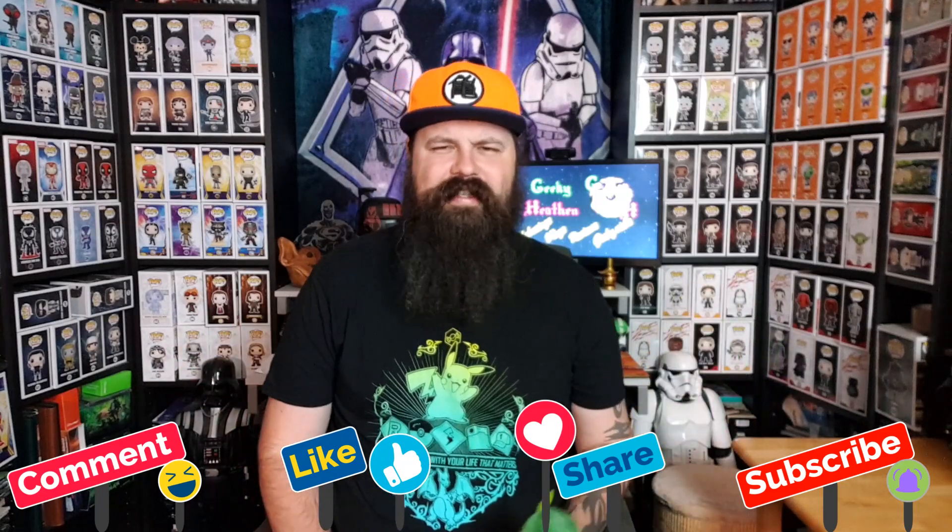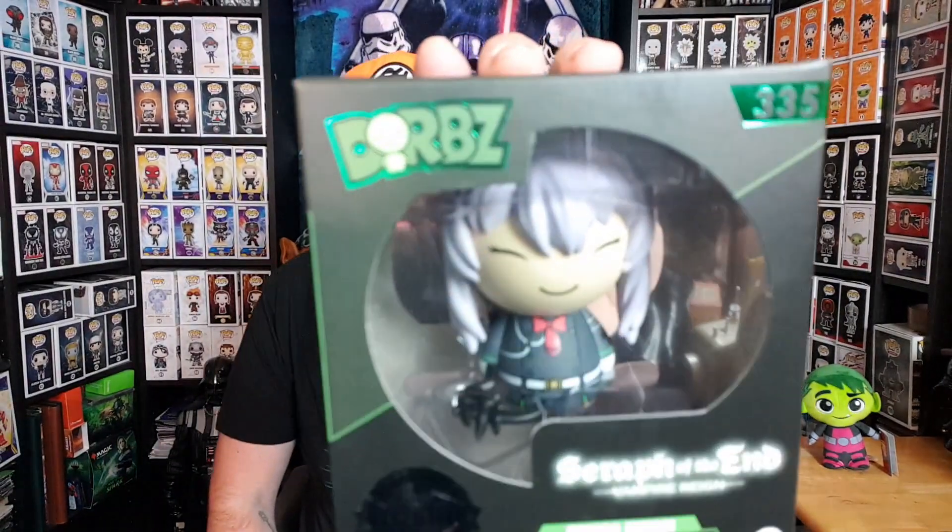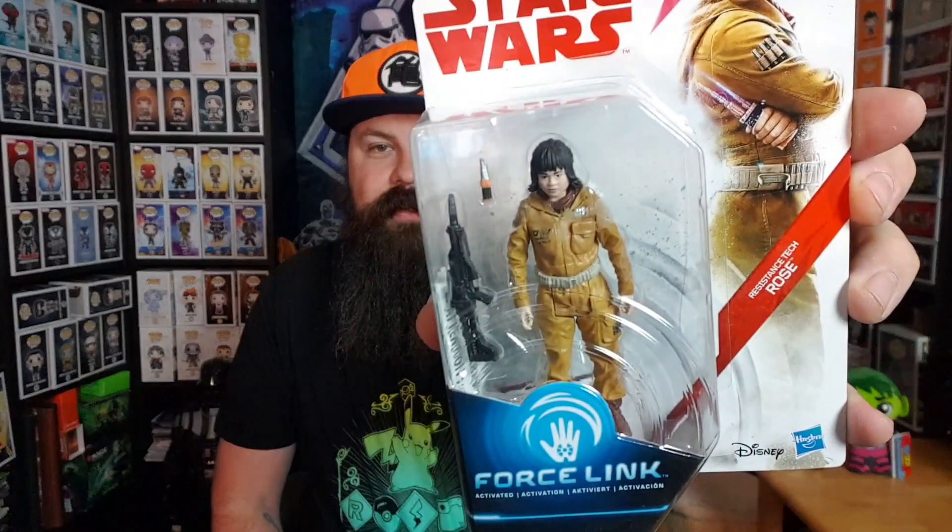I'm trying to think of a green DC character with like one tooth - probably something really really obvious and I'll be like, why did I not think of that? There was the plushie from Teen Titans Go that doesn't stand very well. There was the Seraph of the End Dorbs - I really like that, and it's got the exclusive sticker on it. I'm becoming a Dorbs fan. We also have the Star Wars Force Link Rose figure, and then the two Cardfight Vanguard card packs - booster packs. What are these things called? A bit of a mind blank there.